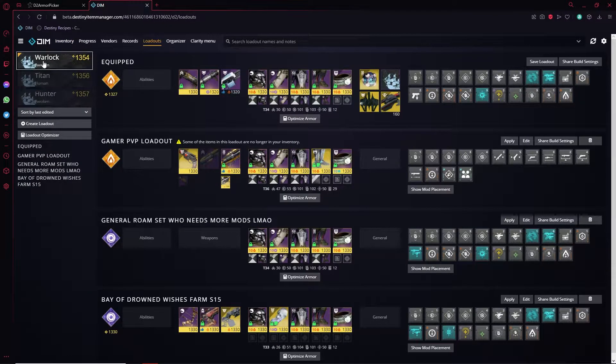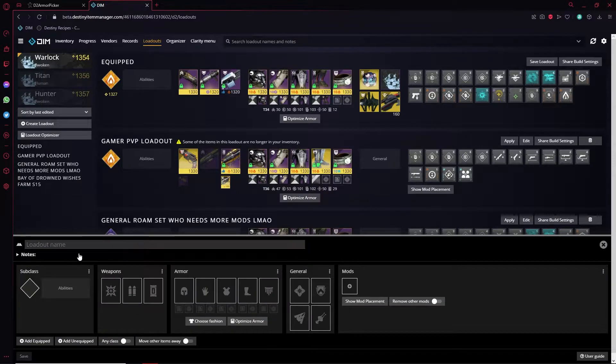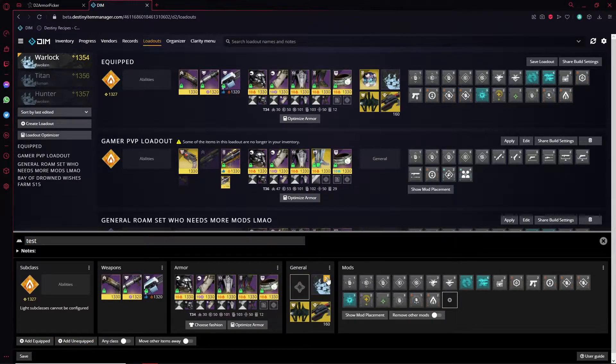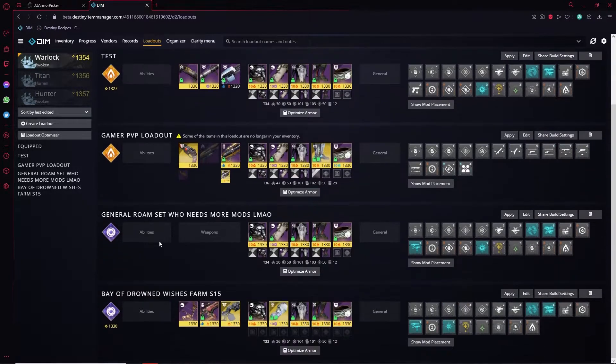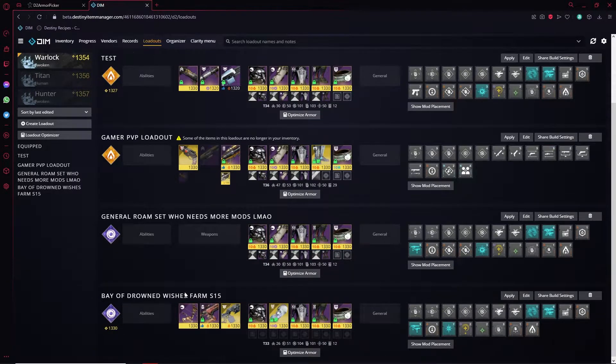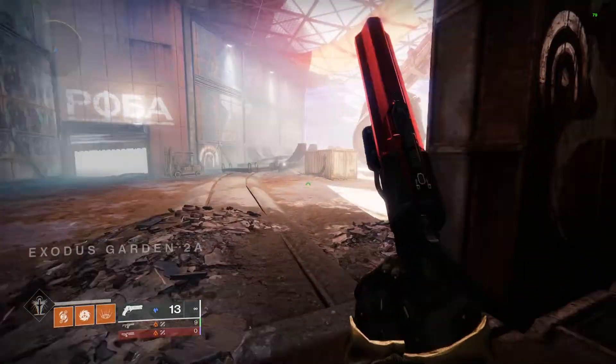I would also recommend saving these builds on DIM in the loadout section, in case you change something and don't remember what you had. Because since Bungie removed the glimmer cost on mods, DIM can now change those mods on your armor sets for you when you're in orbit. So I have one loadout set for each of the lost sectors I've farmed this season, including the weapons, so I don't have to think about what I ran last time, because it swaps the champion mods I need and all the other good stuff.